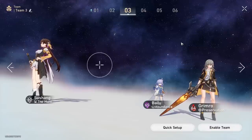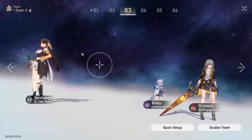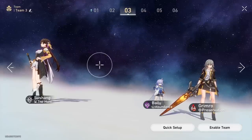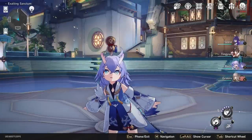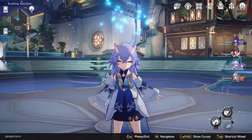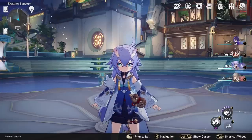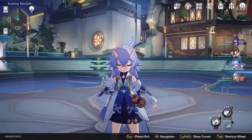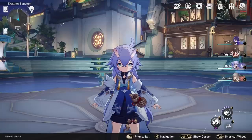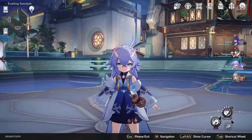That's pretty much all you need to know about Bailu. Definitely consider her supportive light cones like Multiplication and Quid Pro Quo to grant your team a little bit more utility and maybe some extra skill points. Bailu is a character I absolutely recommend building if you have her — she's an absolute powerhouse of healing and one of the only sustaining characters that allows you to run her solo, giving you so many more options on your teams even in the scariest endgame encounters. If you enjoyed this Bailu guide and want to see more, subscribe to the channel and chuck it a thumbs up. Cheers.